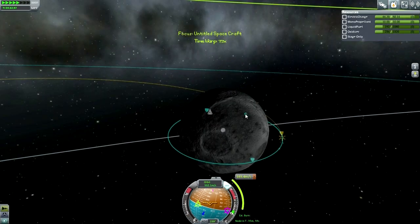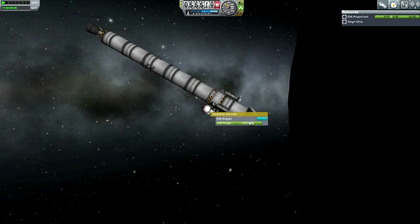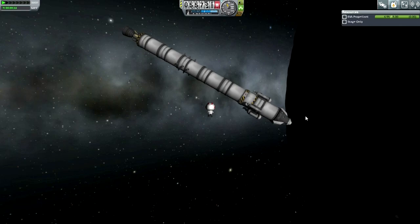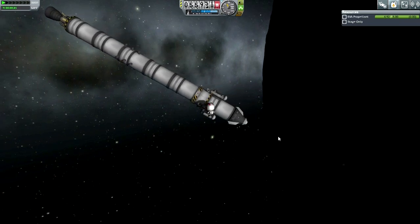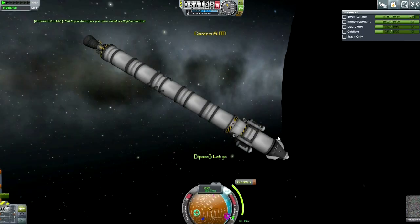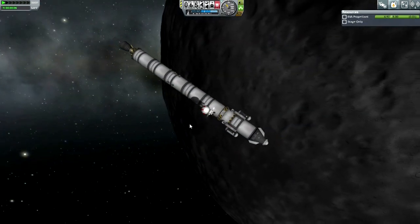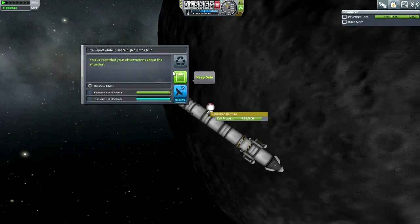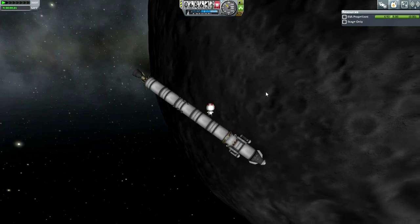I already had a Minmus transfer plotted because I noticed Minmus was in a good location. I continued doing EVA reports while struggling to keep Jeb on the pod. I wonder if this is some Squad plot to frustrate our attempts to just hang on the command pod. I noticed I was losing electric charge — I hadn't unlocked batteries, so it wasn't an option to add them. If I tried landing on the Moon I might lose electric charge during the SAS-heavy descent and not be able to take off again.